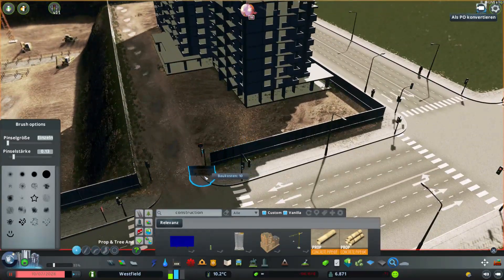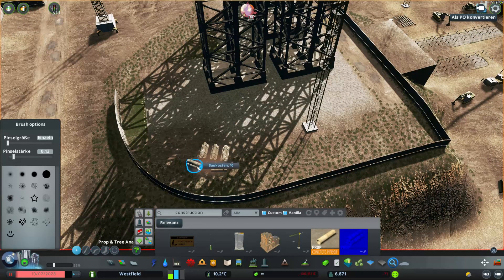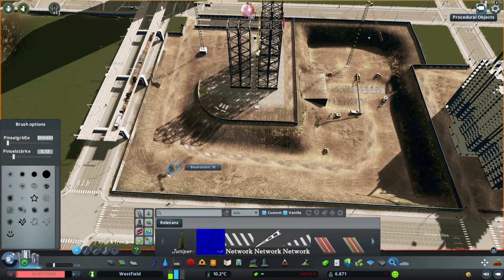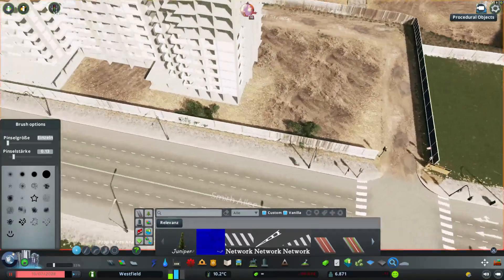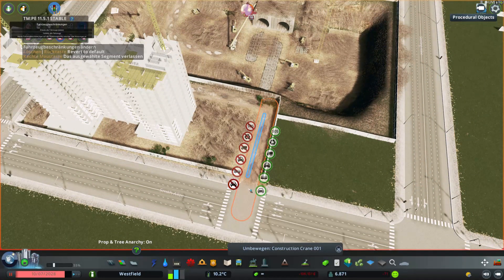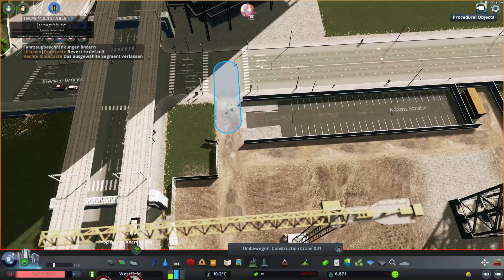Das Schöne an Cities Skylines ist, es ist wie bei Klemmbaustein oder Minecraft: Man kann alles wieder ändern. Wenn einem eine Bahnlinie oder ein Gebäude nicht gefällt, macht man es weg und baut was Neues hin. Es ist immer in Bewegung, sehr dynamisch, dieses Spiel – und das macht so viel Spaß.